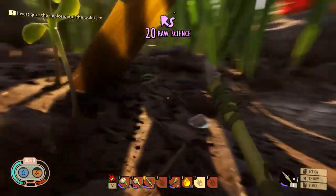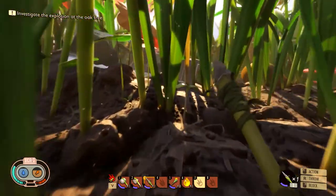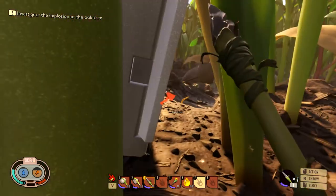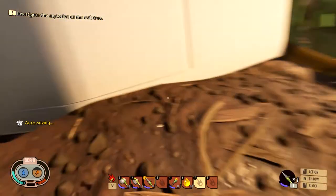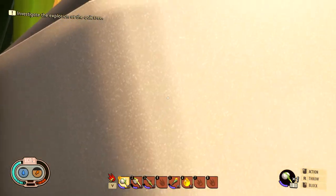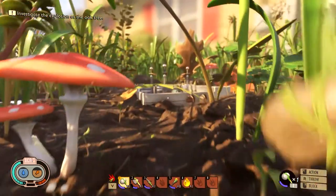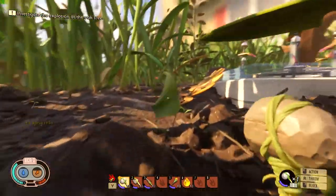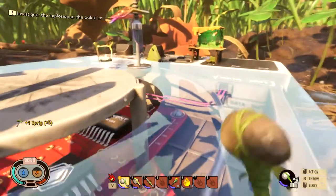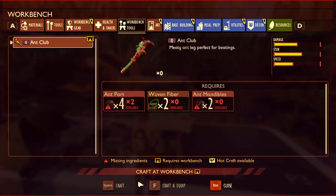I wish I could make my own little analyzer thing - it'd be really helpful. So that's the icecapped mint container, which I'm just gonna open up right now. I need a level 2 hammer - I don't even know what a level 2 hammer is, maybe an insect hammer. Whatever it is, I'm gonna make an ant club if I can. Let's find the ant club recipe - four ant parts, oh I need ant mandibles.